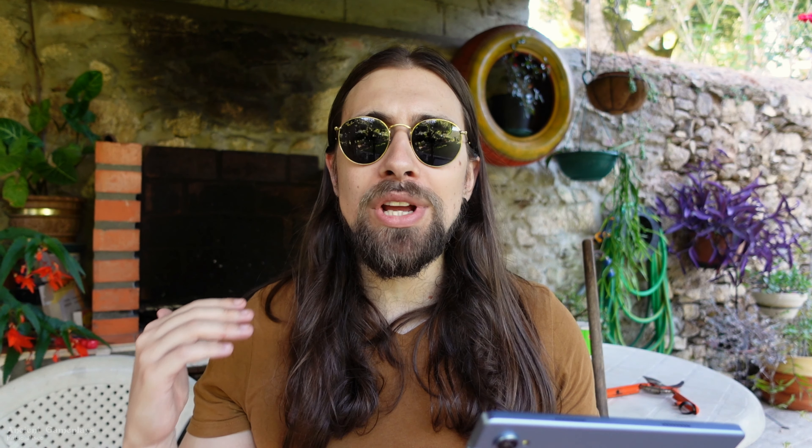The driver introduction reads: welcome to the latest AMD Software Adrenaline Edition preview driver featuring new technologies including groundbreaking AMD Fluid Motion Frames AFMF 2, a major advancement in frame generation technology. I'm making this video because some people were asking questions and didn't know this driver is downloadable right now. Important notes: this is an early preview — use the AMD Bug Report Tool if you have issues, and use the AMD Auto Detect and Install Tool to revert to the latest recommended version if needed.